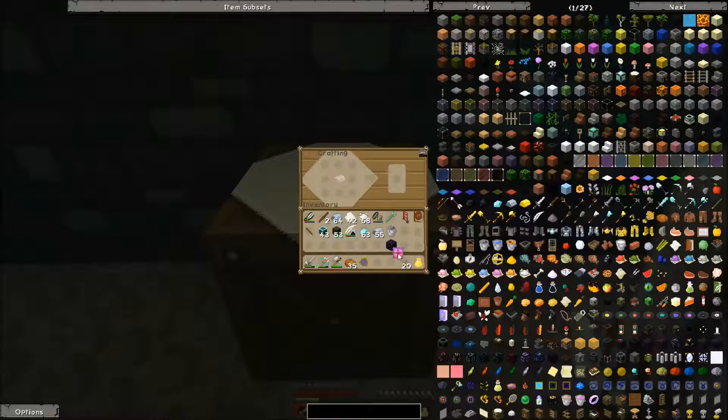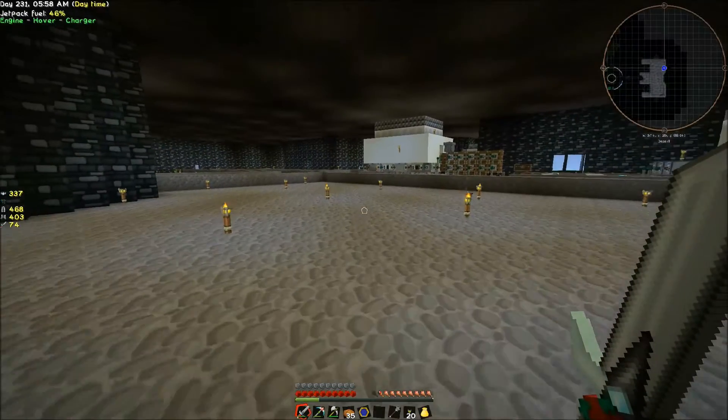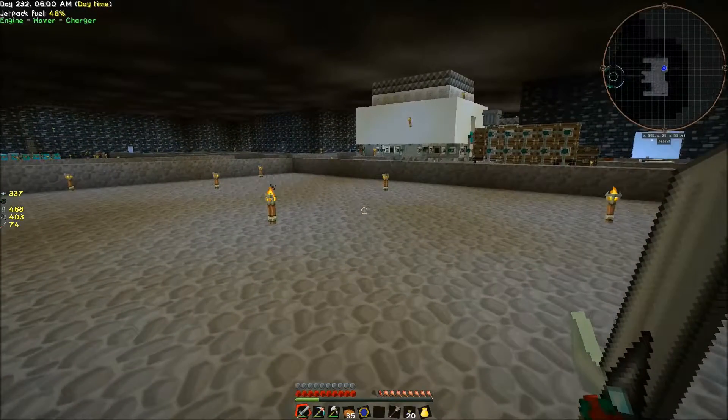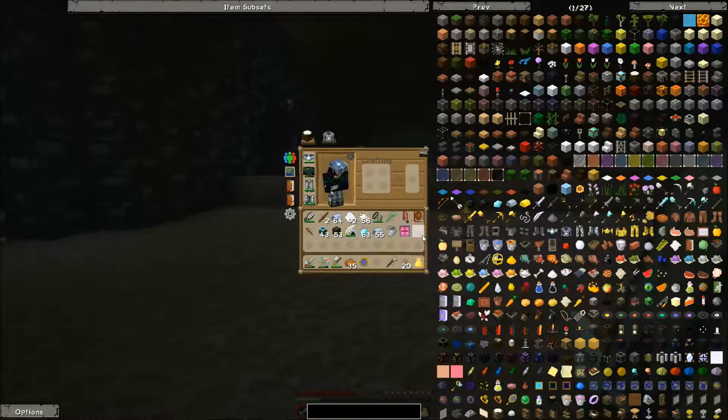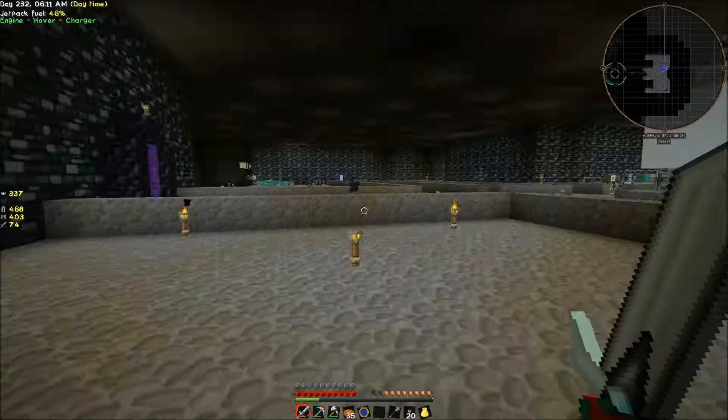We're going to do iron divided by diamond using this activated division sigil to get our unstable ingot. When you craft with these you want to be careful - if you notice the ingot started turning red. Once you craft it you only have 10 seconds to use it or it'll explode and kill you, and you'll also lose any of the materials you were crafting with. Definitely something you want to be careful with.